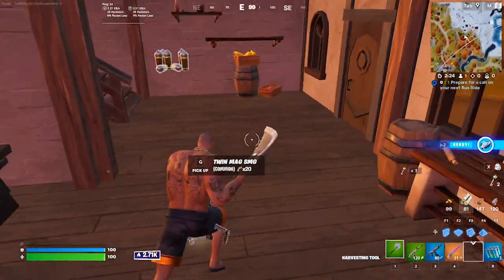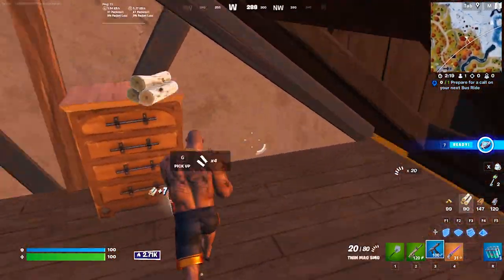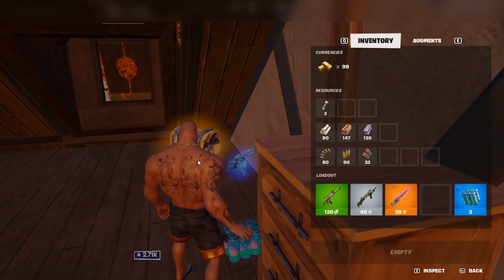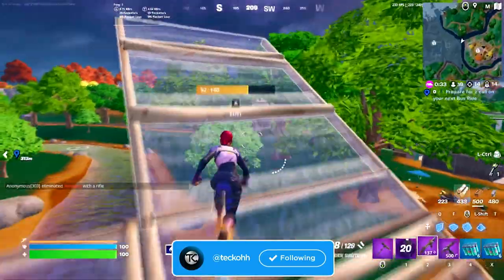Then to the east building where you'll find two more chests and another Oathbound chest. After that, you can circle back west for another chest at the shack. And then finally, south of this shack, you're going to find one more house with two chests to finish up this loot route. I know that sounded like quite a bit, but it's actually a really simple route.